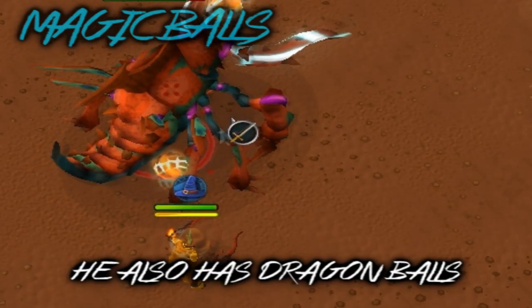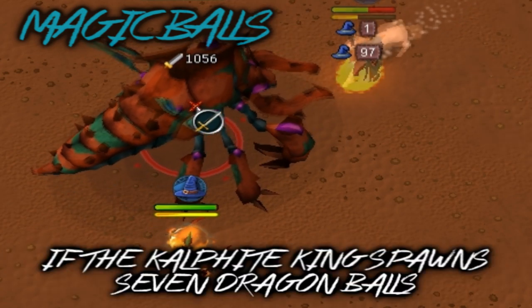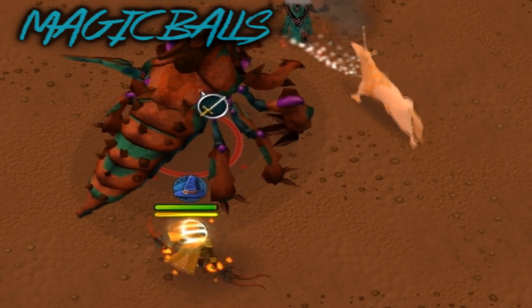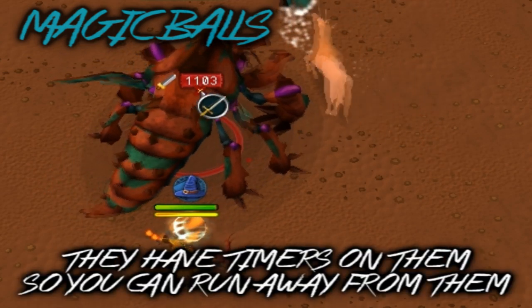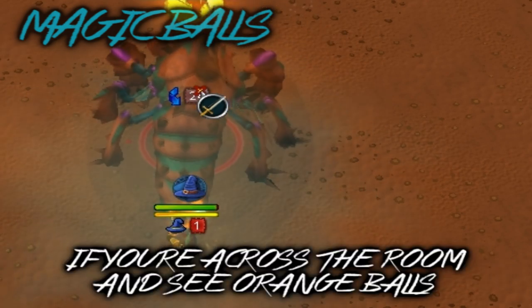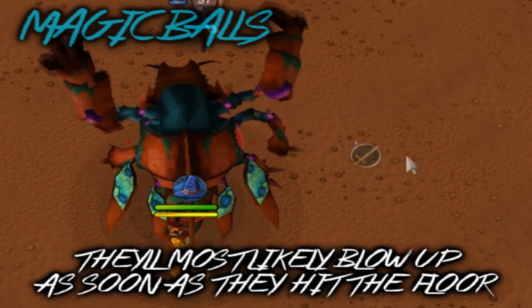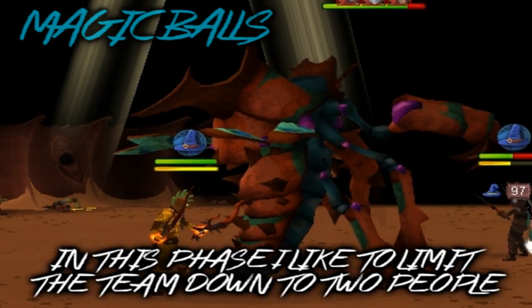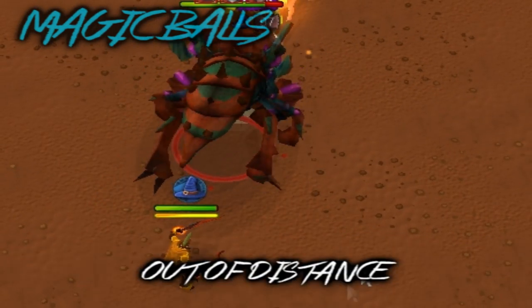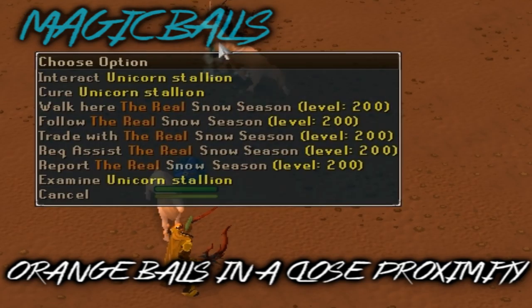He also has dragon balls, which can spawn in pairs of two dealing even more damage. However, if the Kalphite King spawns 7 dragon balls, you don't get a wish — you'll probably just die. The dragon balls are like grenades; they have timers on them so you can run away from them as long as you're close to him. If you're across the room and see orange balls flying at your face, they'll most likely blow up as soon as they hit the floor. In this phase, I'd like to limit the team down to 2 people and have the other teammate stand across the room out of distance, so that the Kalphite King doesn't spawn too many orange balls in close proximity.